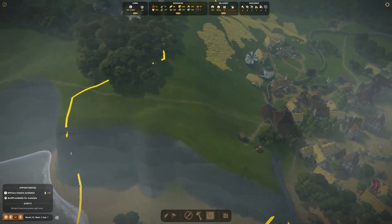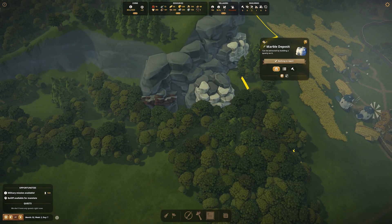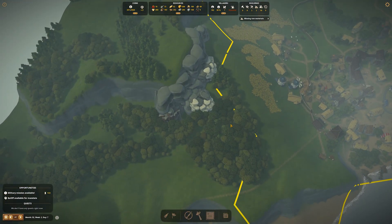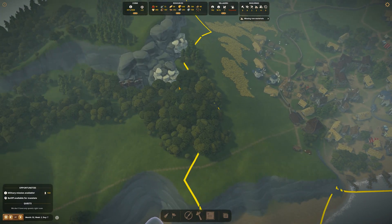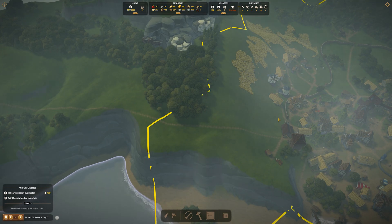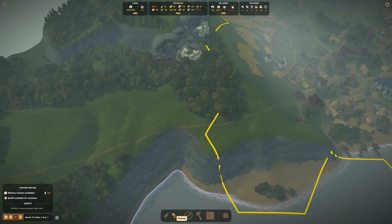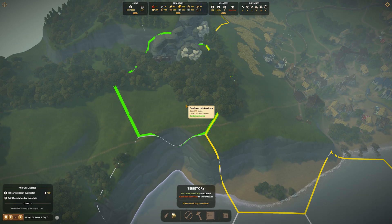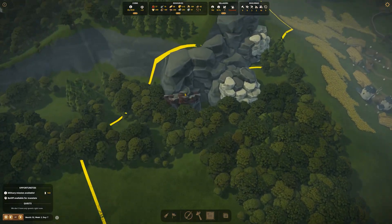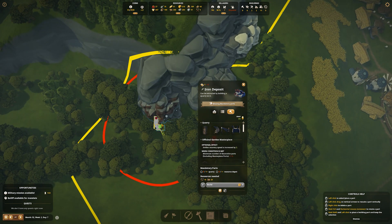So the plan today is to move up to this end here and open up what is an iron deposit here. We also have some marble over here as well, so we can start working on some statues, and then just some regular stone over there. Definitely get the iron and marble running here and build a completely secondary tool generation over here, and then have the housing move up into this space. That is going to be the plan today, so we are going to have to open up some more territory.